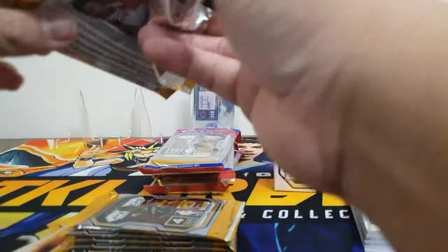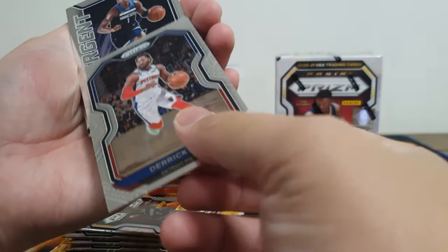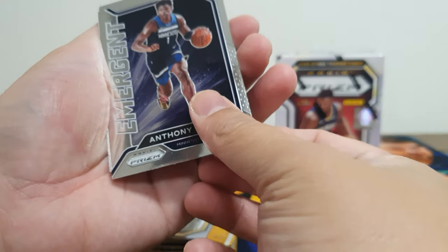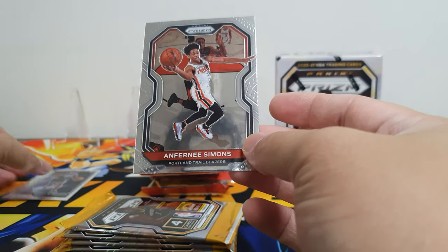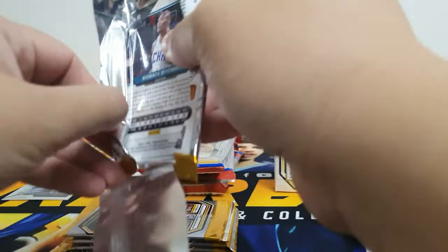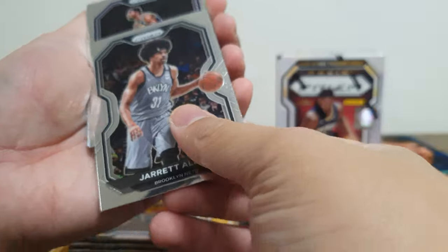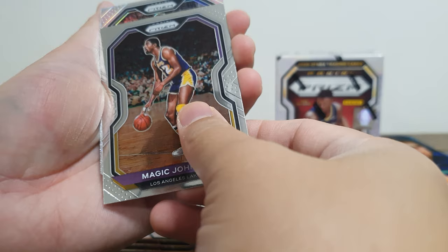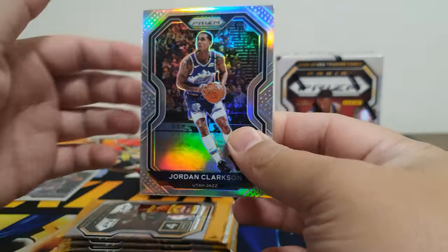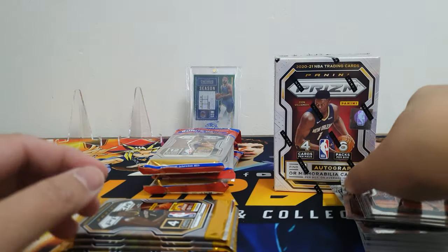Next pack: Mitchell Robinson, Derrick Rose, Mitchell Robinson again, and Anthony Edwards Emergent insert. Then Anfernee Simons. Next pack: Jarrett Allen, then a silver — hopefully a rookie — but it's Jordan Clarkson, not a rookie. Lots of our Philippines friends PC Jordan Clarkson. Then Bismack Biyombo for the Hornets. So far we've only pulled the Anthony Edwards Emergent insert.